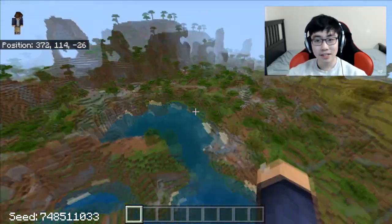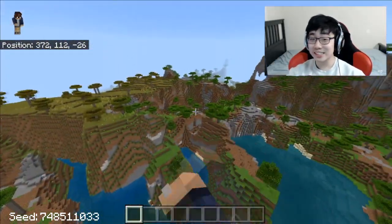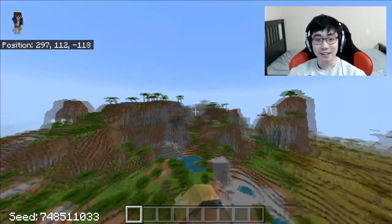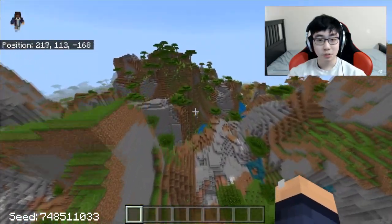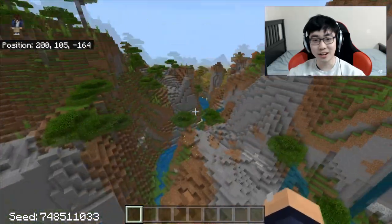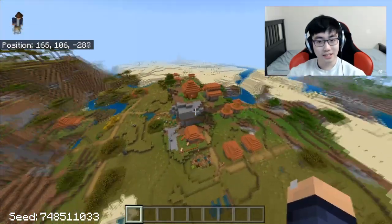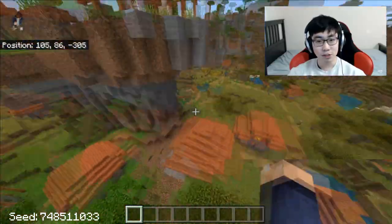Do you guys expect to find something like this in your Minecraft world? Look how absolutely insane this one looks - there are just huge mountains, huge holes inside the mountains, and this is supposed to be a normal biome. There's just a floating coarse dirt right here. Oh, I didn't actually know about this one - there's a village that's just surrounding this huge little mountain thing.